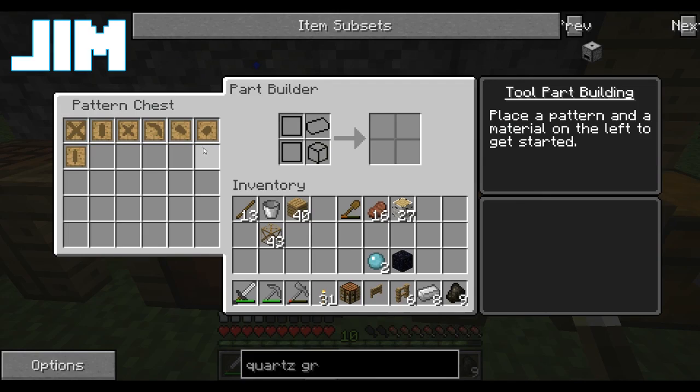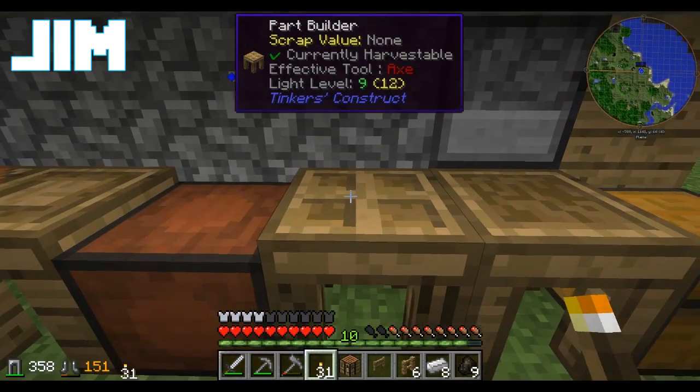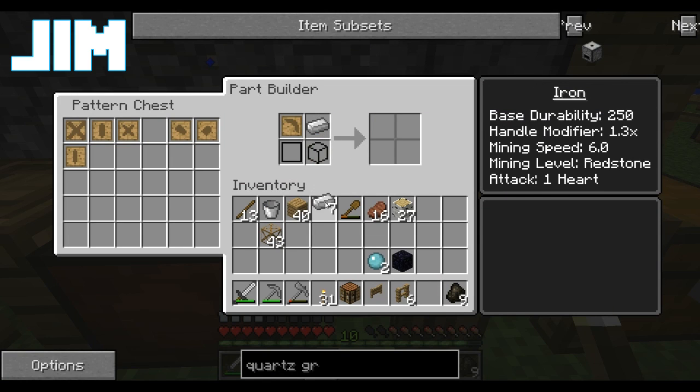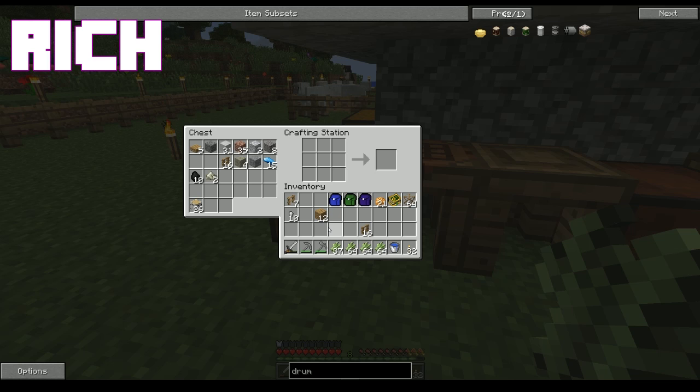I think I have them all — there's still some birchwood left. I'm going to the part builder to make an iron pickaxe head so I can mine things. I can't make an iron pickaxe head because I don't have a smeltery. Oh well, we'll hold off on that — we'll go straight to the obsidian pickaxe head. I don't know what kind of modifiers that puts on it — let's find out.